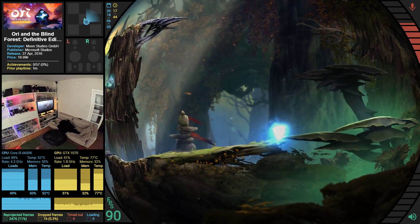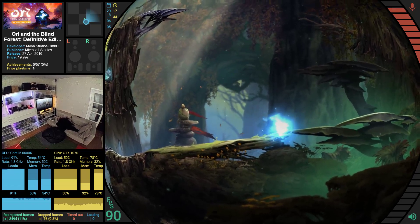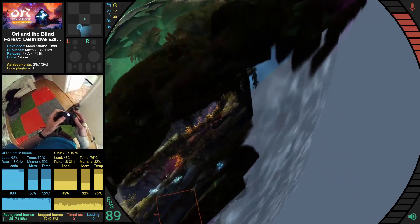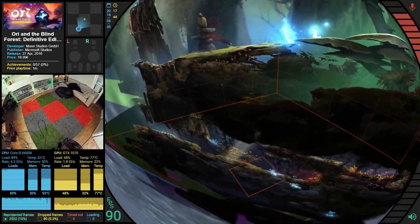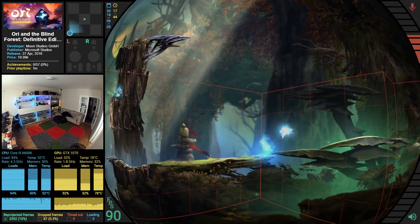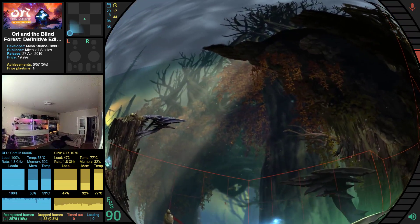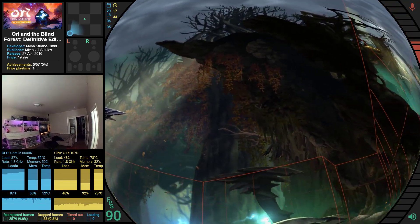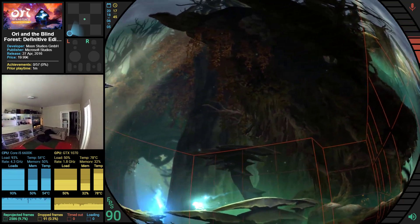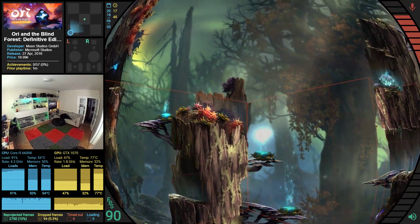If I press the start button, I can't actually see the menu, so it might turn out pretty complicated to play like this. Let's see how far back I can go. I don't see it in front of me, so I don't know where it is. It's interesting to see how much is still moving even if my character freezes. It's nice to see all the different layers — I guess these actually move in parallax? I think these are bouncy things.